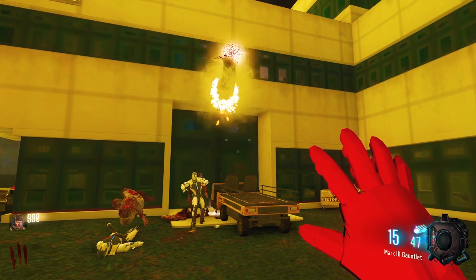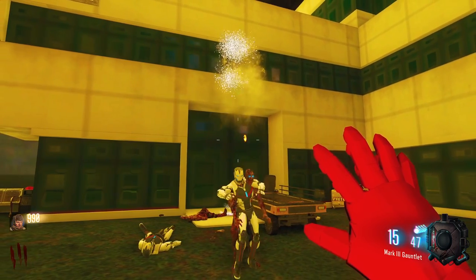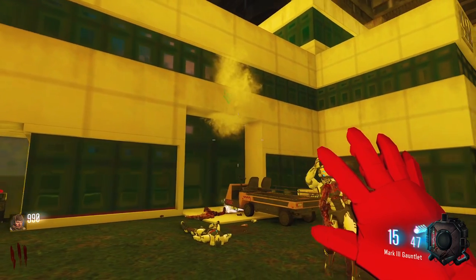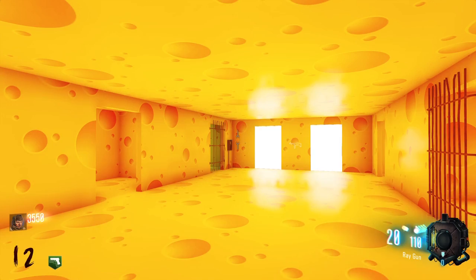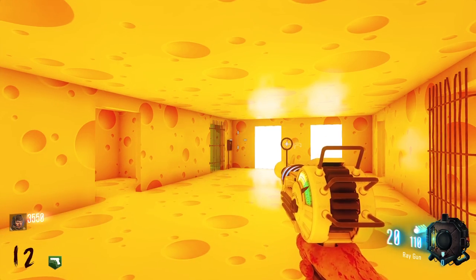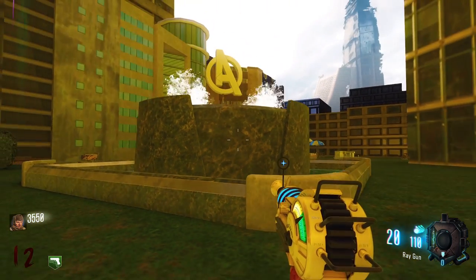When you've completed all three dogs you'll hear a sound and a voice will say that only those who are worthy can hold Thor's hammer. You can now pick up Thor's hammer from inside the cheese room. The hammer is similar to Hell's Retriever. Use the hammer to hit the cube inside the fountain — hitting it will cause it to disappear.